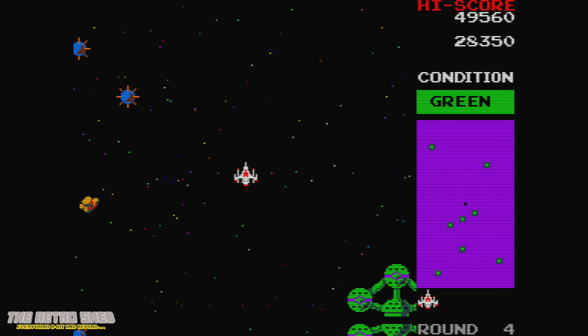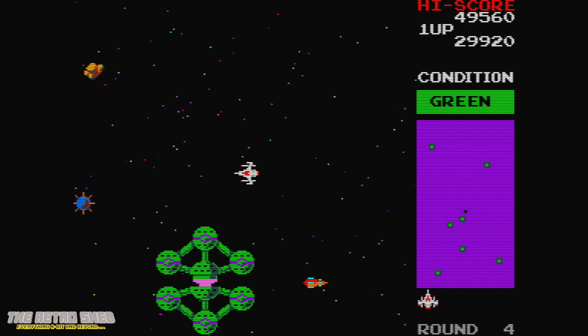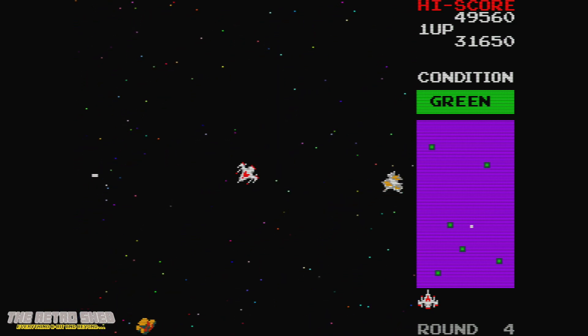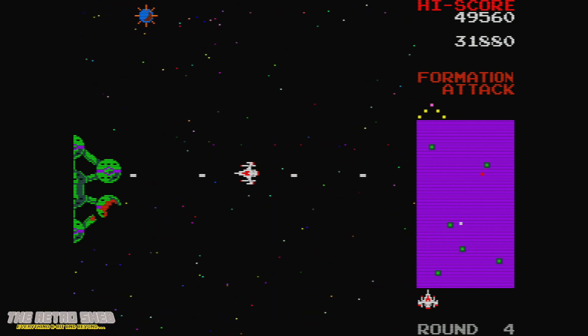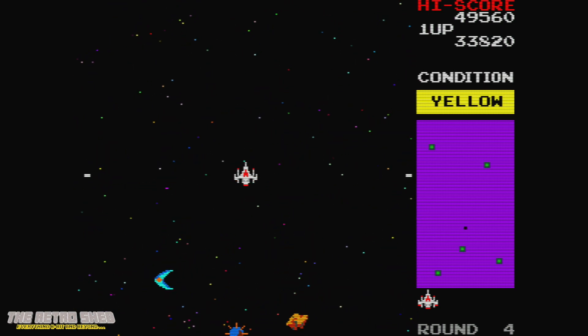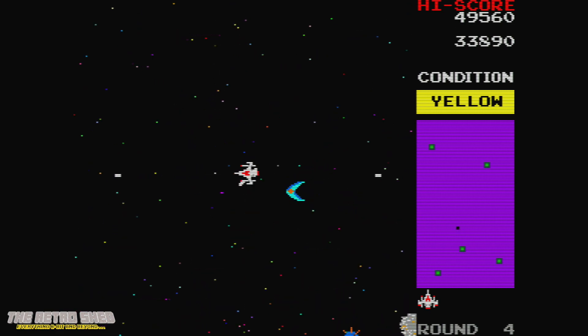There's a radar on the right-hand side which shows you roughly where all the space stations are in relation to your ship. The screen wraps as well, so if you go off the right-hand side of the radar, you appear on the left-hand side of the playing field. If you shoot the command ship, they all scarper, so you have to be quick to get them all.